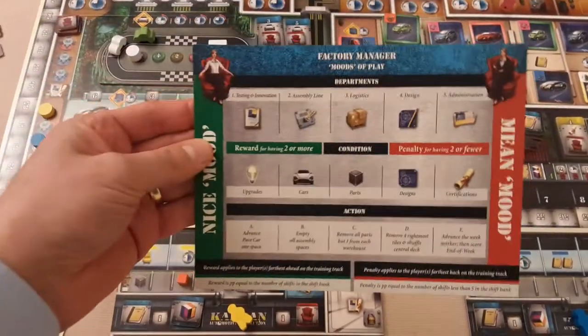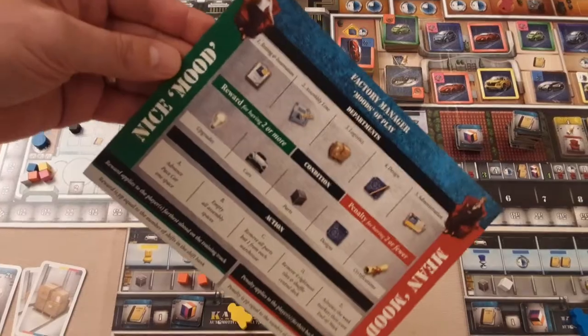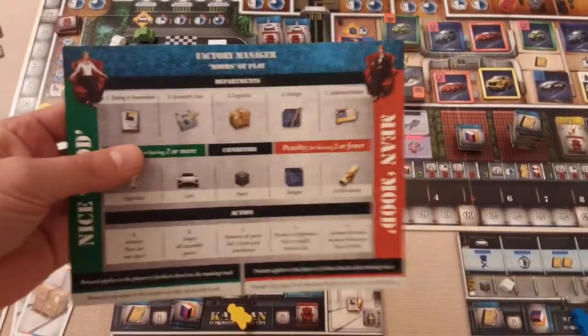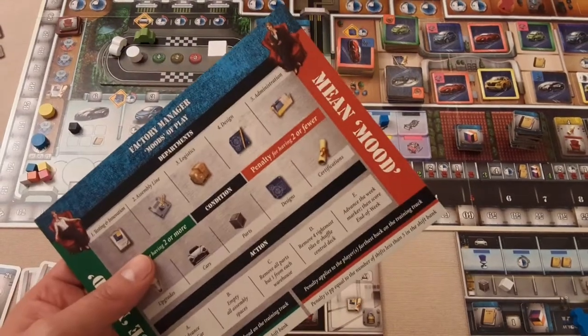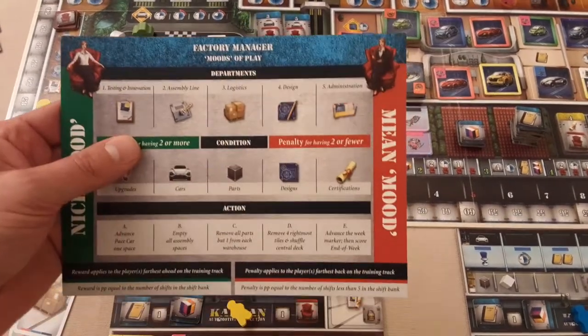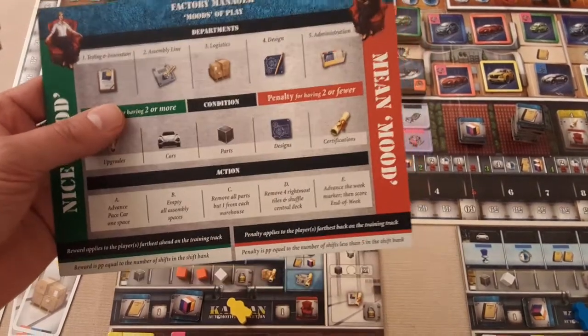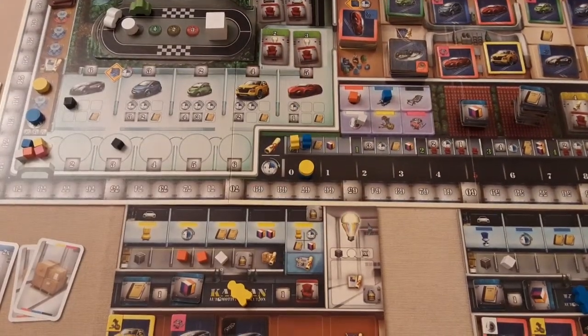She's either going to be in a good or a mean mood, and you'll choose that at the beginning of the game. In her nice mood she rewards you for things you do — whoever is the most trained in the area. In her mean mood you'll be losing points if you don't have enough; for example, a penalty for having 2 or fewer. So you'll pick the mood she's going to be in.